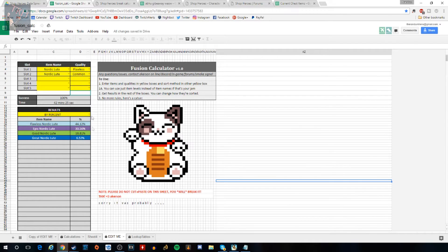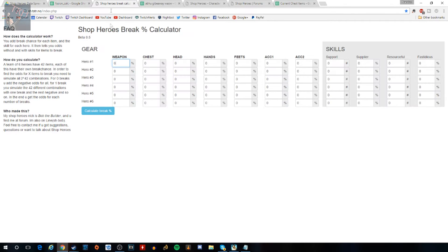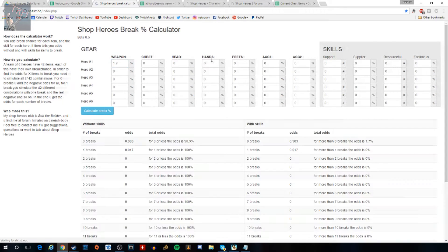That's number one — a quick, simple Google Doc that lets you figure out the percentage of what you'll get from a fusion before you even have the items. The next thing is the item break chance calculator when using gear on a hero. You can type in the breakability percentage the item already has on the hero — say 1.7% — and it'll calculate the odds that it's going to break. I'll do in-depth videos on each of these later, but today is just the overview.